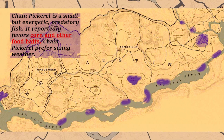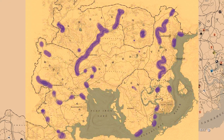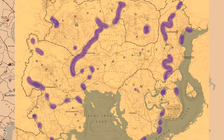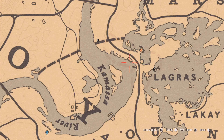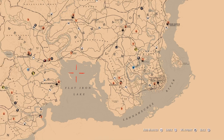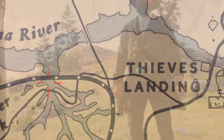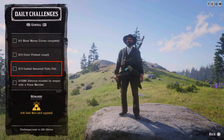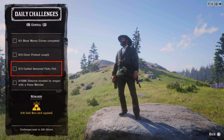Next: five chain pickerel caught. You can see the locations for chain pickerel on screen. I really like to catch them by Lagras — fast travel to this location here. There are no redfin pickerel at this spot, so you'll catch only chain pickerel. Another favorite location for me is shown here.